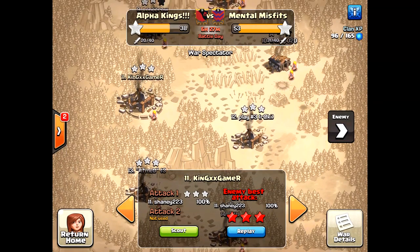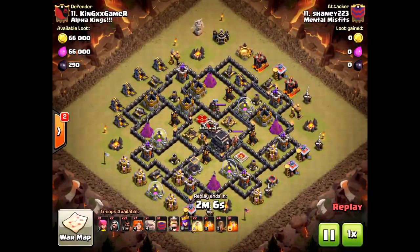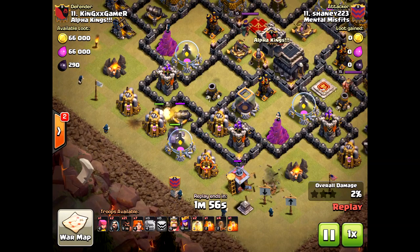Welcome, friends! We have a GoHoVa attack today with low-level heroes getting three stars. The defender is Alpha Kings and the attacker is our enemy. They are dropping some golems as we speak.